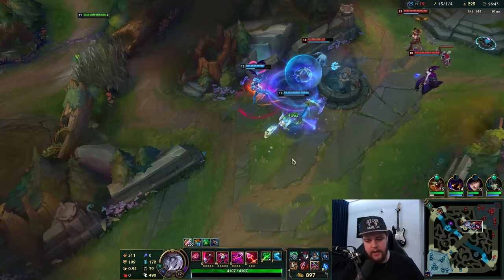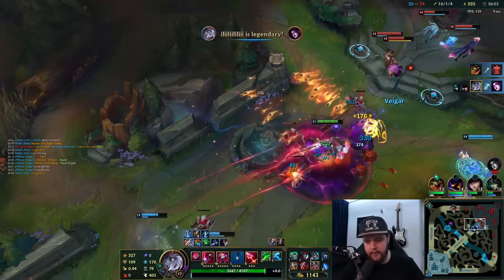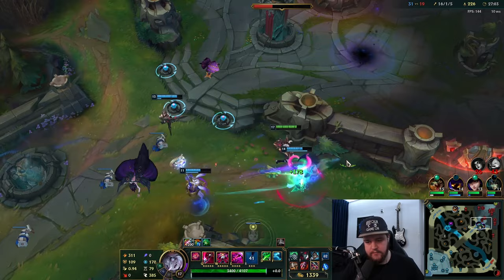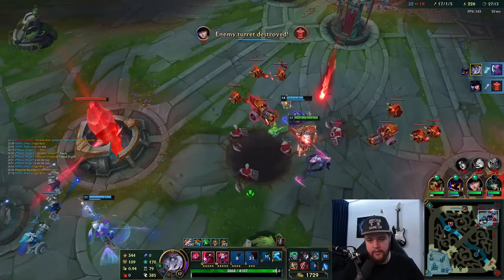It'd be fine if you know exactly what the enemy is doing, but if not just be careful. Get the E off here. I think this could be okay - didn't hit him sadly. Don't know where Eve is. Go for Fizz here - okay there's Eve. Finish him off and go, but get self-taunted onto the turret - hold your E.